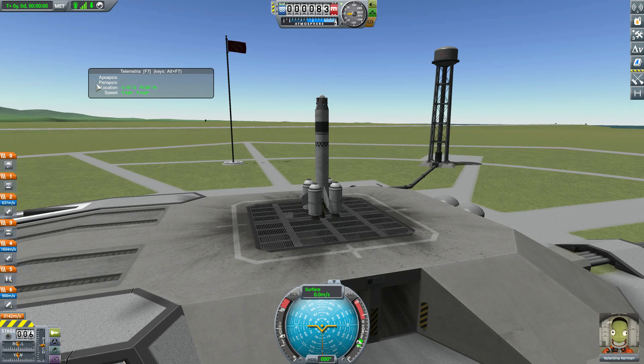We start with the apoapsis and then the periapsis, which are both currently blank because we are stationary on the ground. We then have our location in lat/long, which is very handy if you are landed on a planet and trying to navigate around with a rover, and then we have our speed, which is currently zero kilometers per hour and miles per hour.